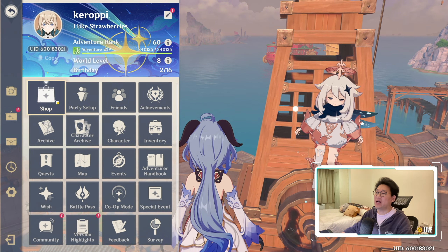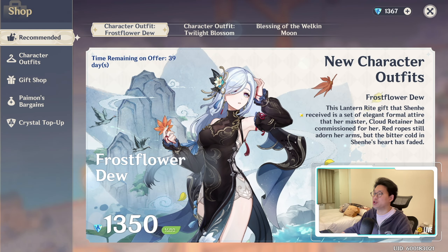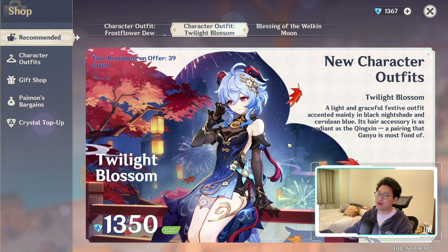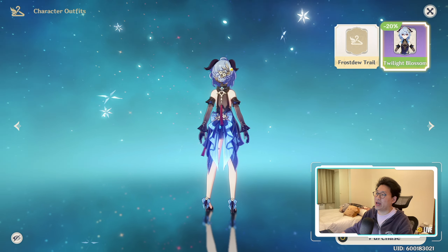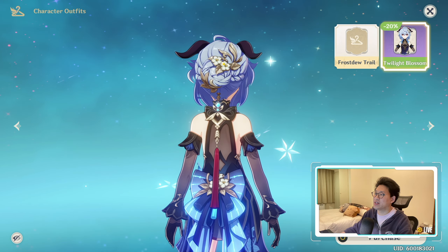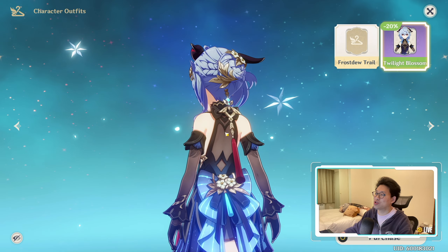However, the big question I need to ask everyone is: which outfit should I buy? Should I buy Shenhe's outfit or Ganyu's outfit? I think I will be buying Ganyu's outfit for sure, mainly because she is one of the main characters that I use, and the outfit looks so elegant, especially that hair design. I really like this design — looks super clean, super pretty.